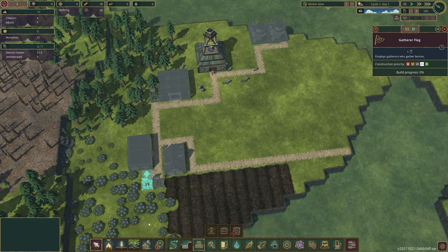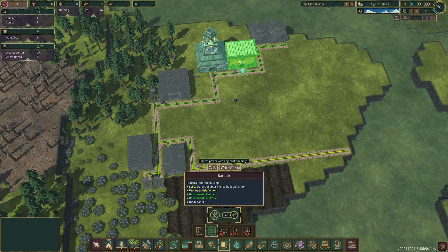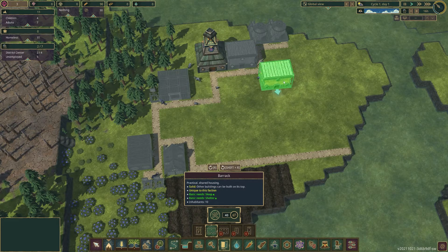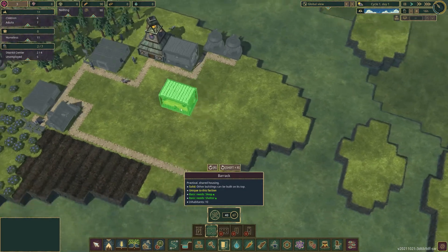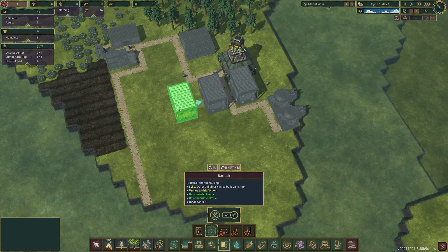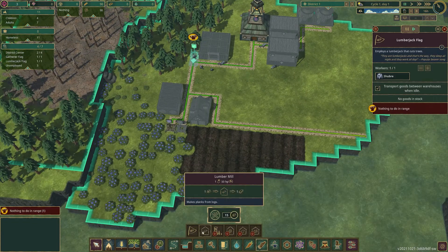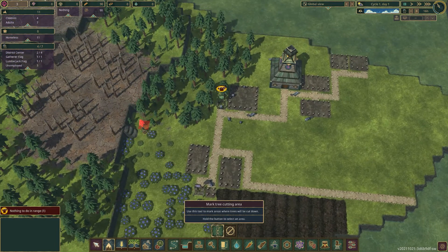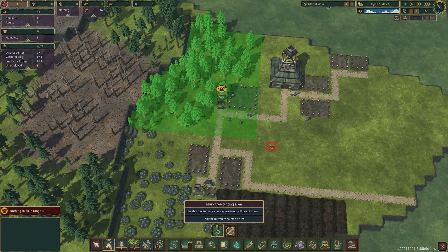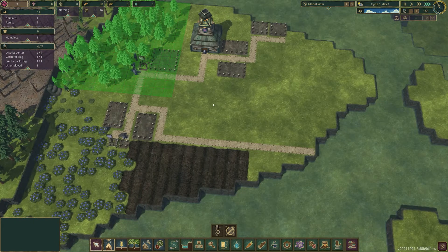Then we need to look at housing. I'm not too fussed about that straight away. Let's get that there, and maybe one more. Because this island doesn't look like it can hold a lot of beavers — not people. Beavers are people too. We need to start cutting. Let's put all this area for cutting. Looks good. Let's speed up a bit.